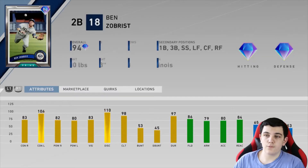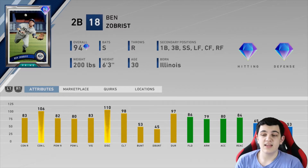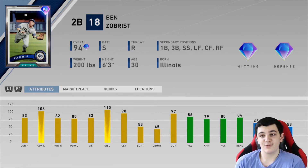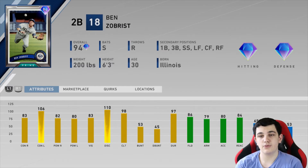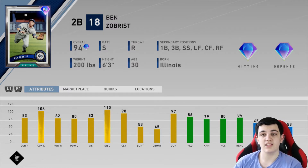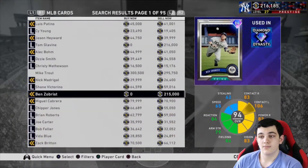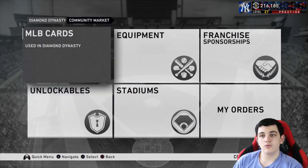The other BR flawless reward is the 94 overall Prime Ben Zobrist, and this is another really good card. His hitting stats aren't insane — 106 contact with 83 versus righties, 82/80 power, 83 vision — but he is a switch hitter, he has great fielding at 86, and good reaction and solid arm. He can play every position except catcher. He's sort of like a mini 5-2 player — he has 80 power versus both sides, so he meets the threshold, 83 vision which is solid, and 86 fielding. An okay arm, but that only matters if you play him in the outfield. Switch hitter — another really good card.